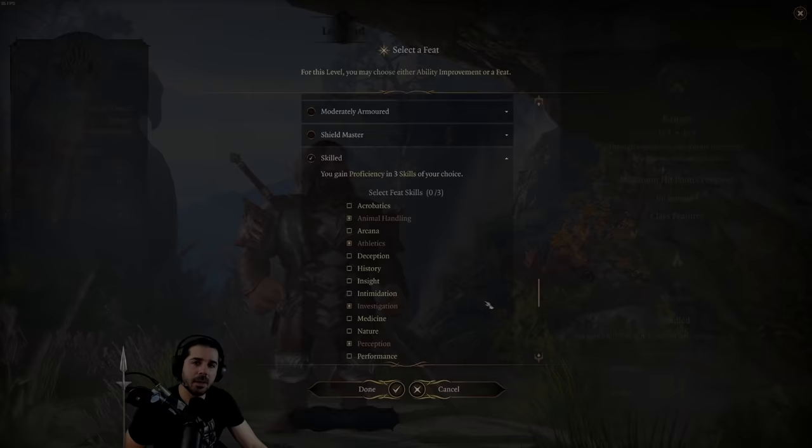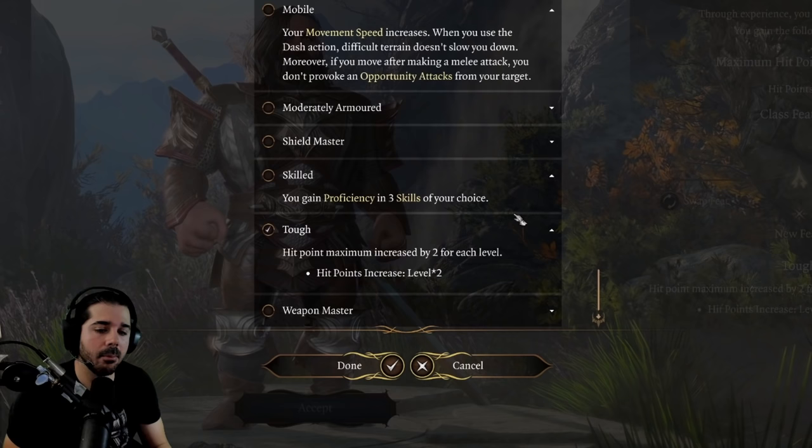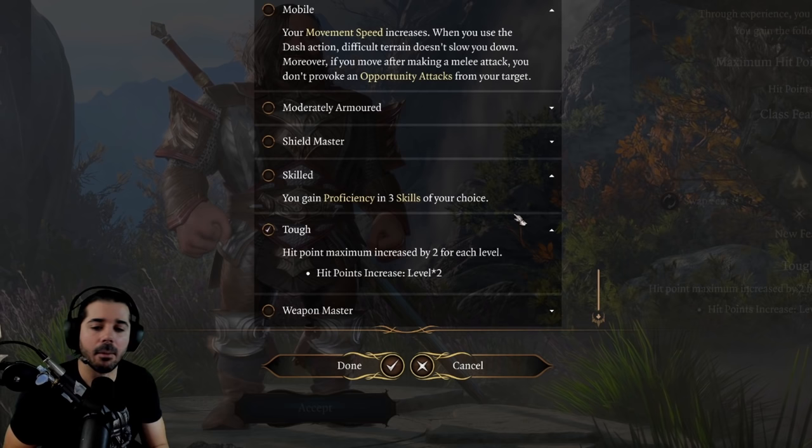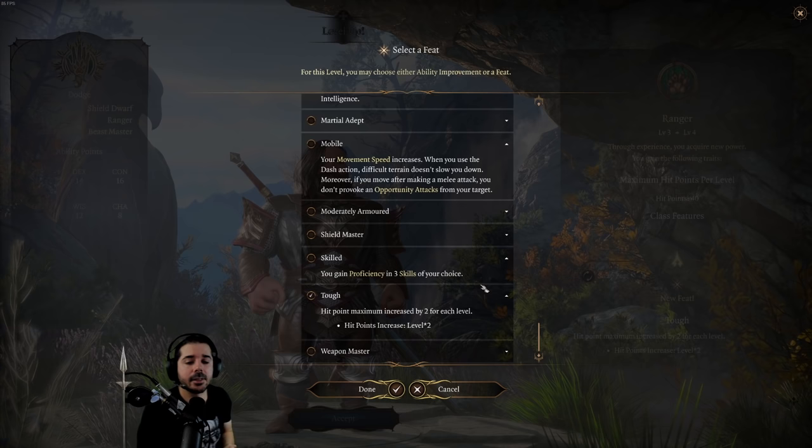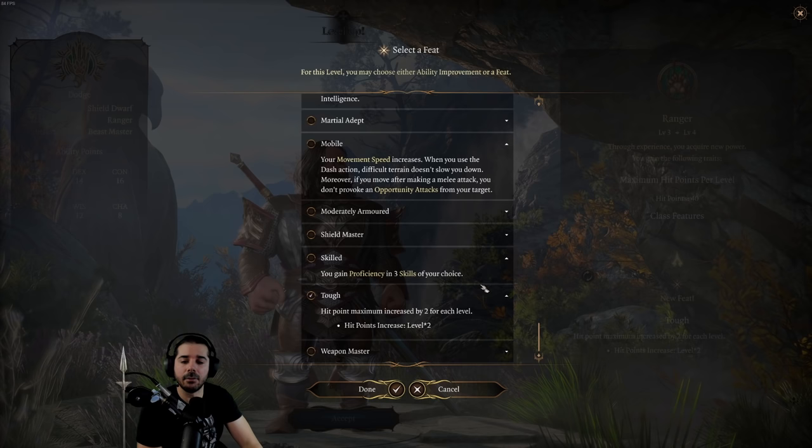The second to last feat is called Tough, which increases your hit point maximum by two for each level. In Early Access at max level 4, you get eight more hit points. For squishier classes like wizard or sorcerer — starting with 6 hit points — this represents a bigger percentage increase in health.